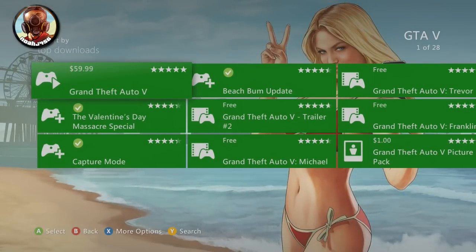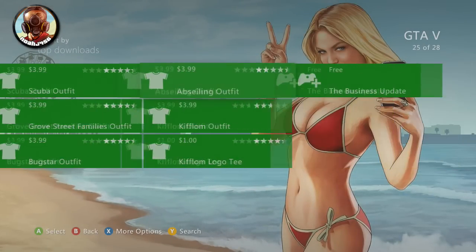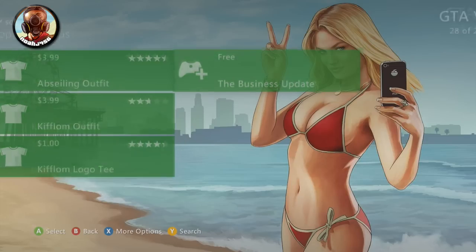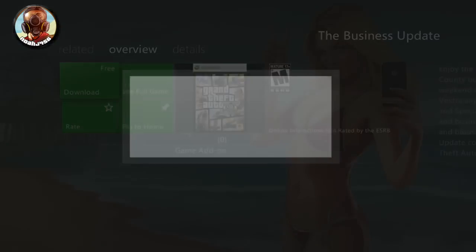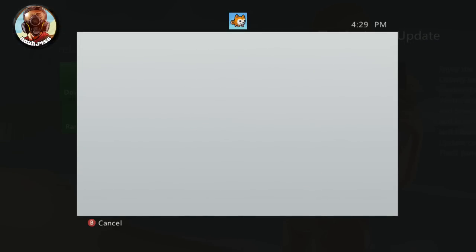Maybe they put out the update early — not really sure — but if you go down to Extras and then scroll to see more and then go all the way to the right, as you can see, it will have the business update pack and you can go ahead and download it for free right there and have it early.